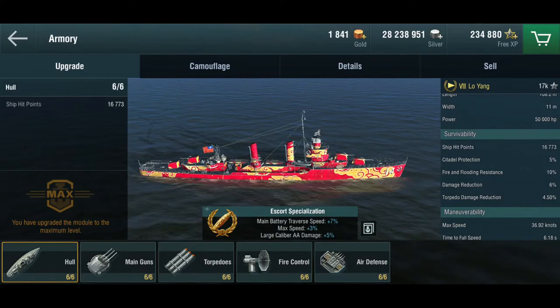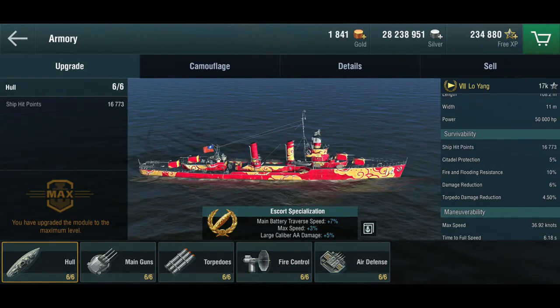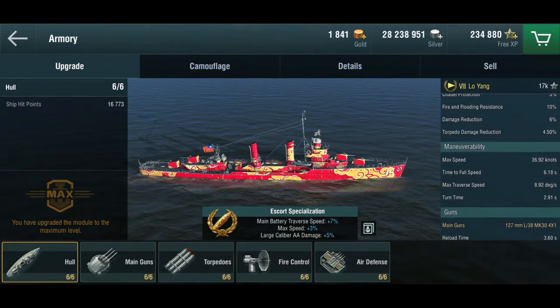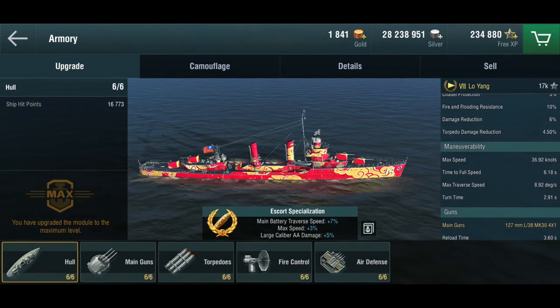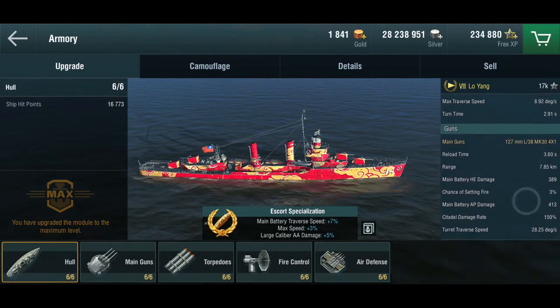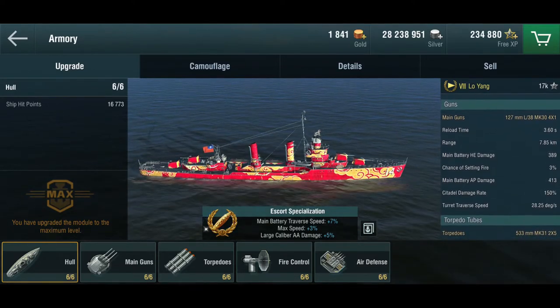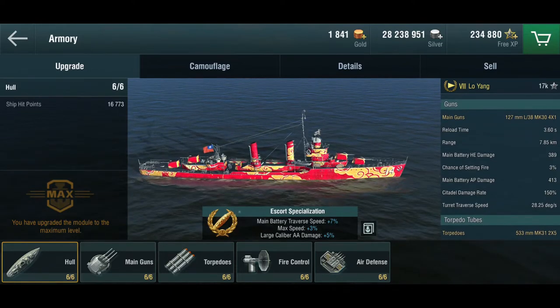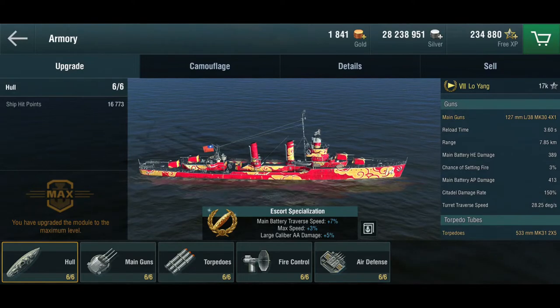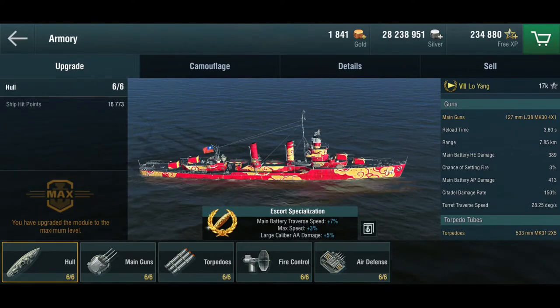We can compare the numbers with the actual Benson in a bit. Relatively sturdy ship. She is reasonably fast with 37 knots and she is extremely maneuverable. Now the guns — even without looking, I know that the Benson has five guns. The Luoyang only has four. And from what I've read, they removed one of the guns to get more anti-air on this thing.